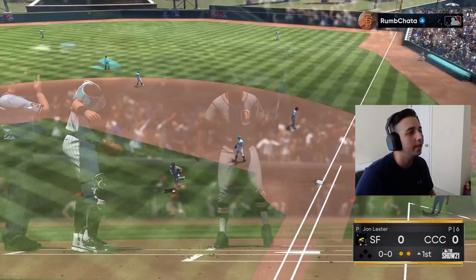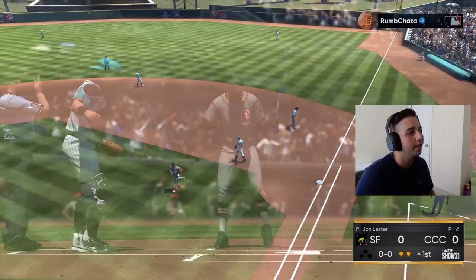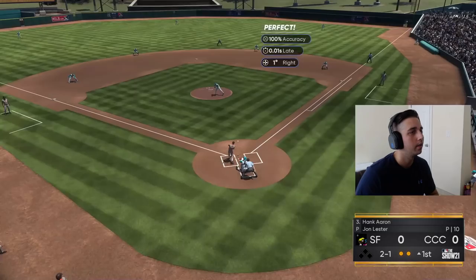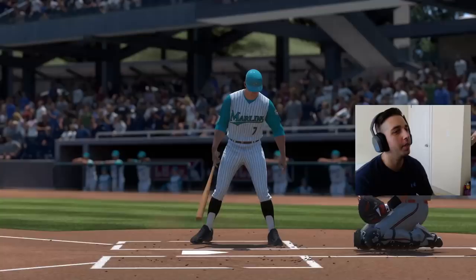His three spot is Hank Aaron. We try the cutter middle in and jam him up — good pitch right there, Mookie makes the play easily in shallow right. Three up three down! Now Mickey is leading it off for us, let's see if we can set the table for Arenado's debut.